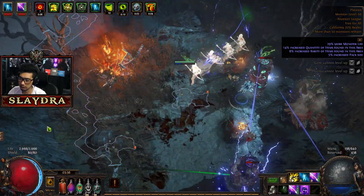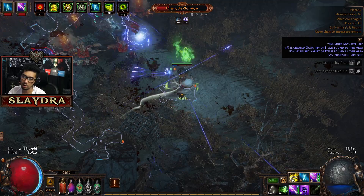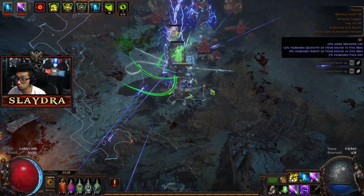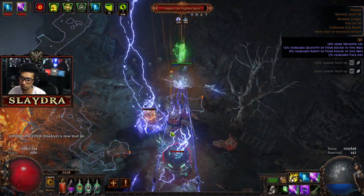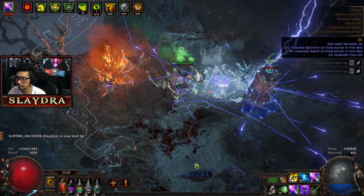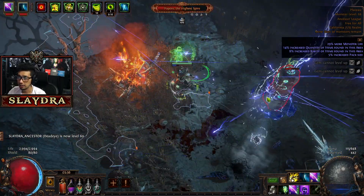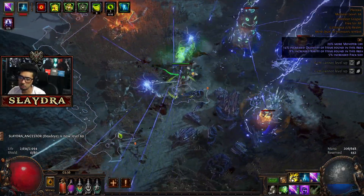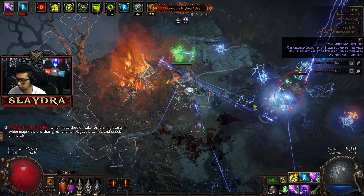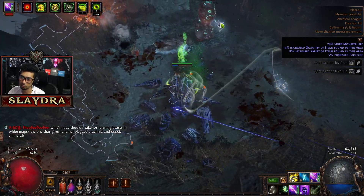The map that you get may be a little bit different than mine — it's going to be random. I'll show you how the Atlas works and tell you my strategy for currency, because everyone has their own way of getting currency. I'll do the one that I think is the most beginner-friendly, which is basically map sustain, because trading maps is not fun for a beginner.